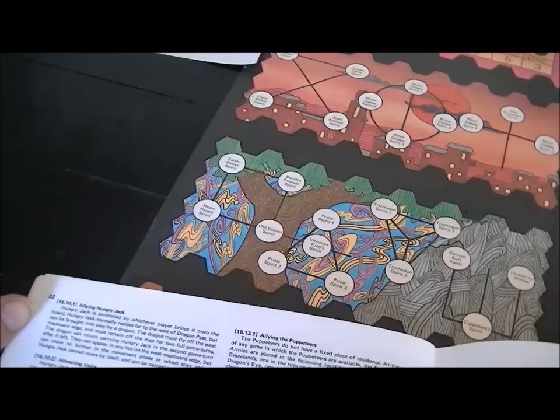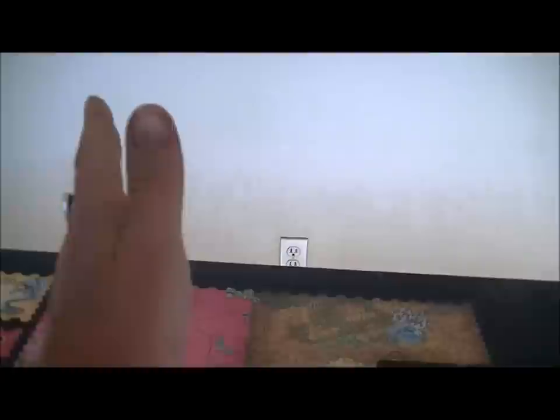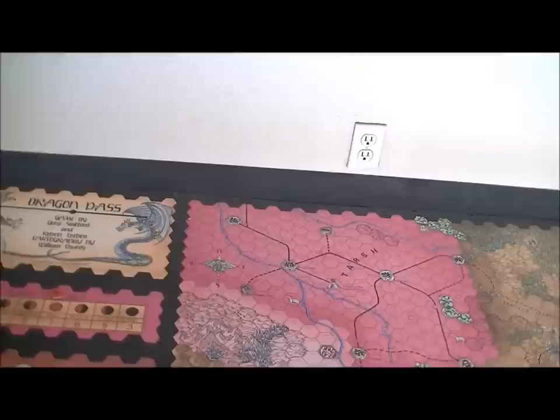The dragon has to fly off the west side of the board, stay off the map for two full game turns, and then you can bring Hungry Jack back in. So what's so special about Hungry Jack that you'd want to bring him in?